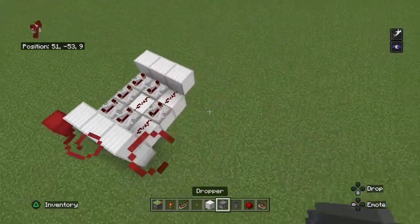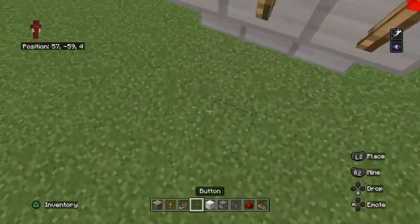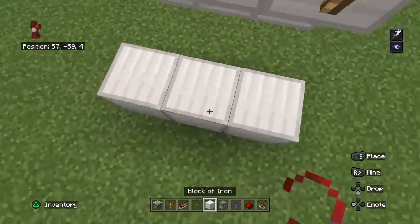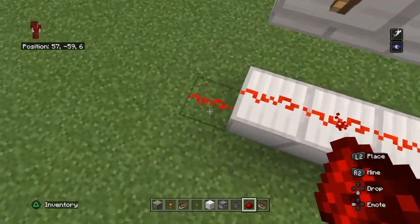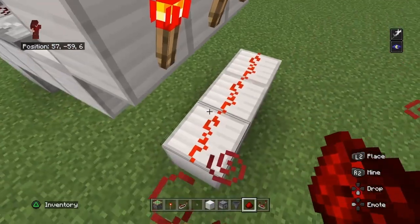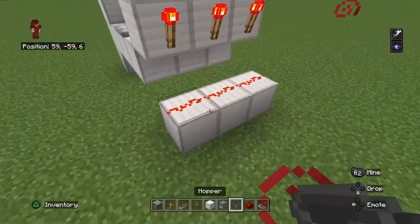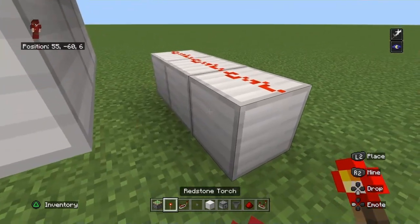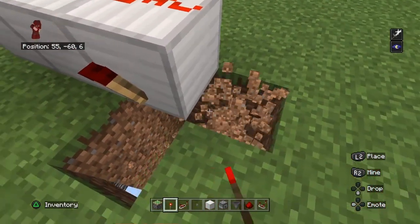There's some redstone dust here and some torches there. Place down three iron blocks just in front of the redstone torches and put the redstone dust on it. Put a redstone torch like this, and then break three blocks down here.